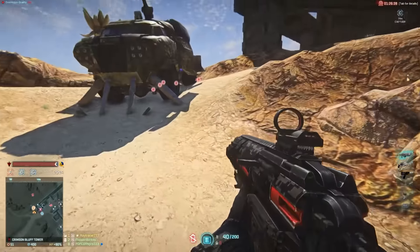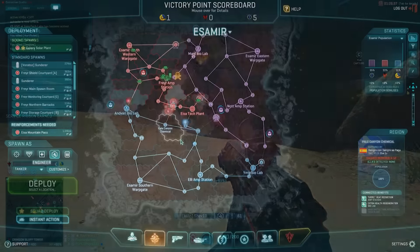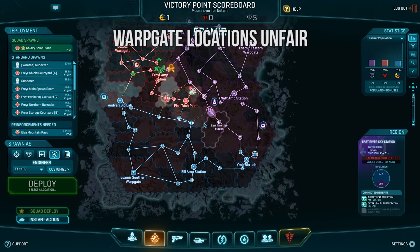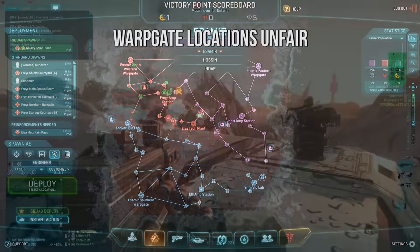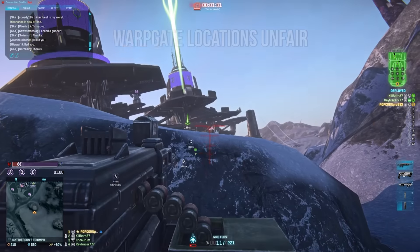This week I asked the community what they thought and this is what I gathered. Firstly, the warp gate positioning is odd and unfair. Like with Indar where the north was barely fought, on Esamir the south eastern and the northwestern are very hot, and whoever spawns with the northwestern warp gate will have the most difficulty winning.